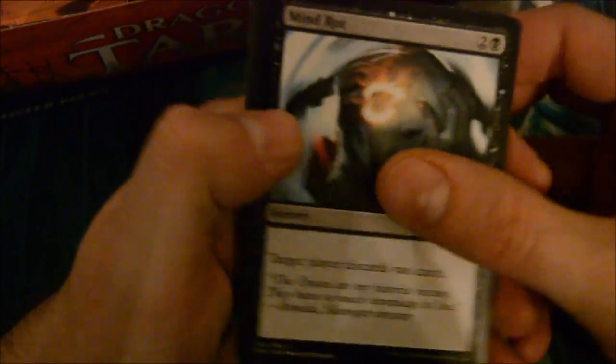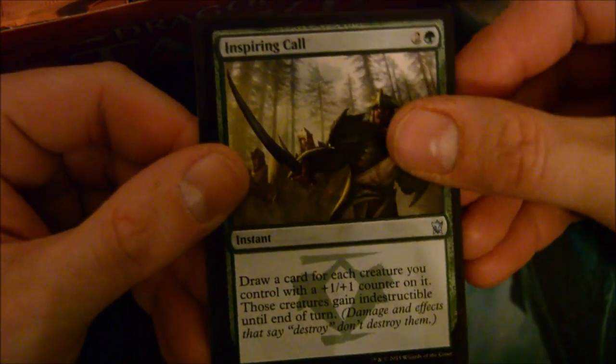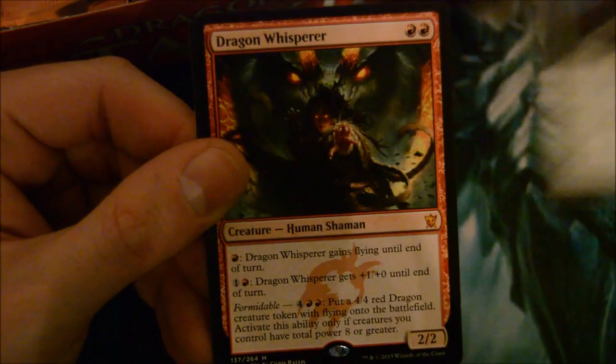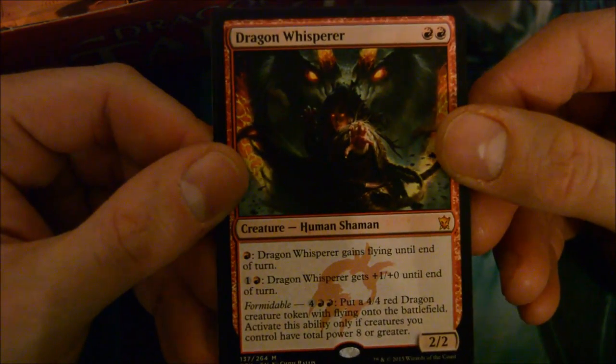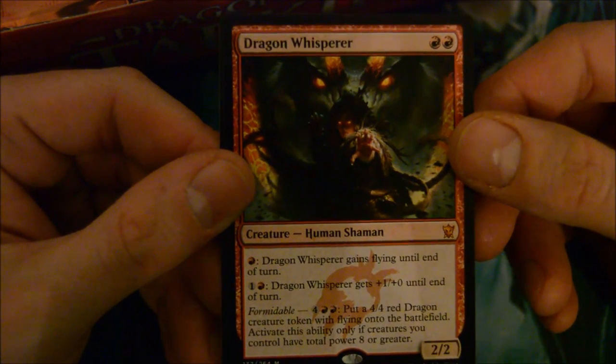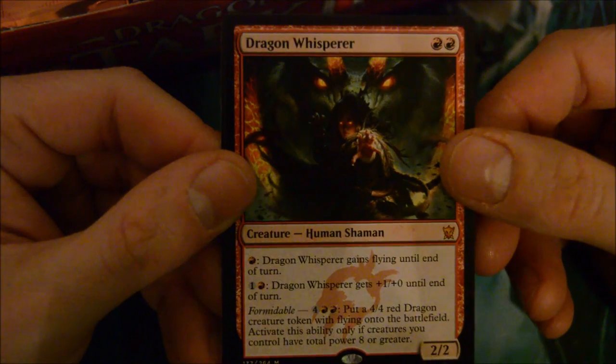Inspiring Call, Rending Volley - awesome card, definitely a good card. Stonehorn Monk, and another mythic: Dragon Whisperer! 2-drop for a 2/2. Pay one red: Dragon Whisperer gains flying until end of turn. Pay one red and one: gets plus 1 plus 0. It has Formidable: if your creatures have power 6 or more, put a 4/4 red Dragon creature token with flying onto the battlefield. Three mythics - I like these new goblin tokens.